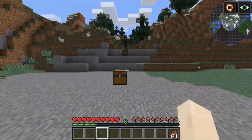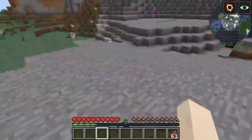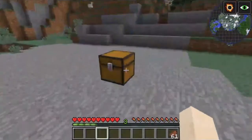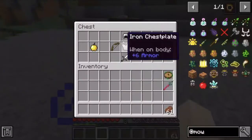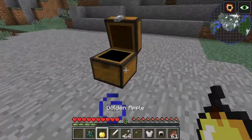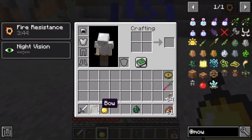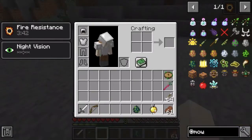Next up we have the Naga — this is a different kind of naga to the one in the Twilight Forest. With this one you only really need a bit of armor, a bow, and a sword. You definitely need both a bow and a sword for this battle, and although it's flying you need to use them in a specific order.